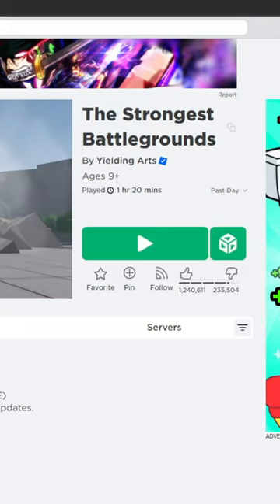Open Roblox and go to the Strongest Battlegrounds game page. Then, go to the Yielding Arts group and press Join.